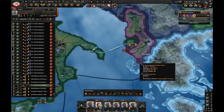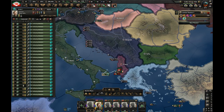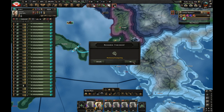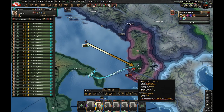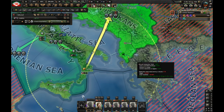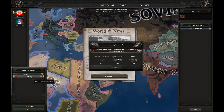Let me show you one exploit: I'm going to make sure that my guys are in this sea province right here, then I stop them and they can just walk into Albania even though there is no port connection or anything. Now I've got 24 divisions in Albania. This game is very broken — you can literally walk on the sea to Albania. Let's take out Albania, and we did it.